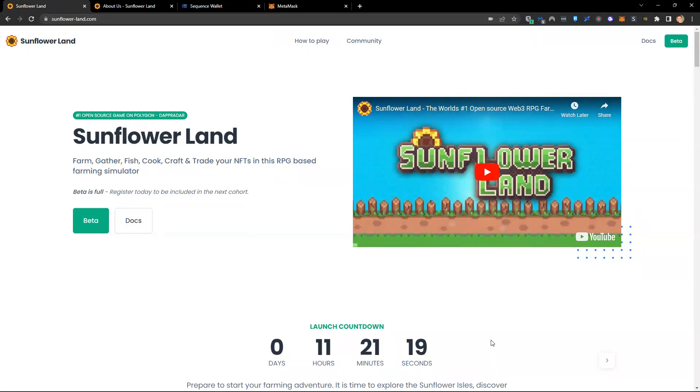There are a few things we need to know before we jump in, and I'm going to start here on the website, sunflower-land.com. The website you're looking at will probably change by the time you visit. We are just 11 hours away from public launch — it is the 14th of December 2022. The public launch is tomorrow, but I wanted to record this video so you had it ready for when the game goes live.